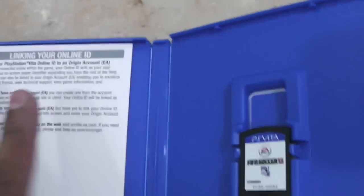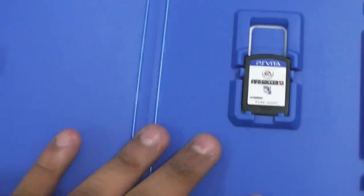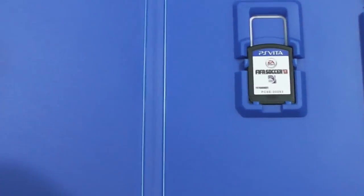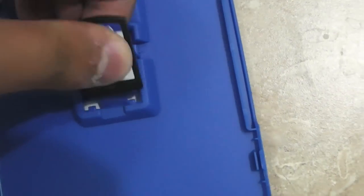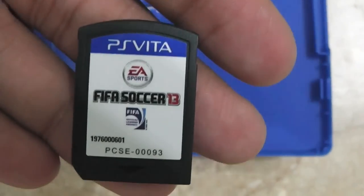Alright, opening it up — there's no actual manual inside, just a card that says to link your online ID. Also worth noting there is no online pass, so you don't have to worry about buying the game used later on. And here's the cartridge — FIFA Soccer 13 with the PS Vita cover art on it. That's it for the unboxing.